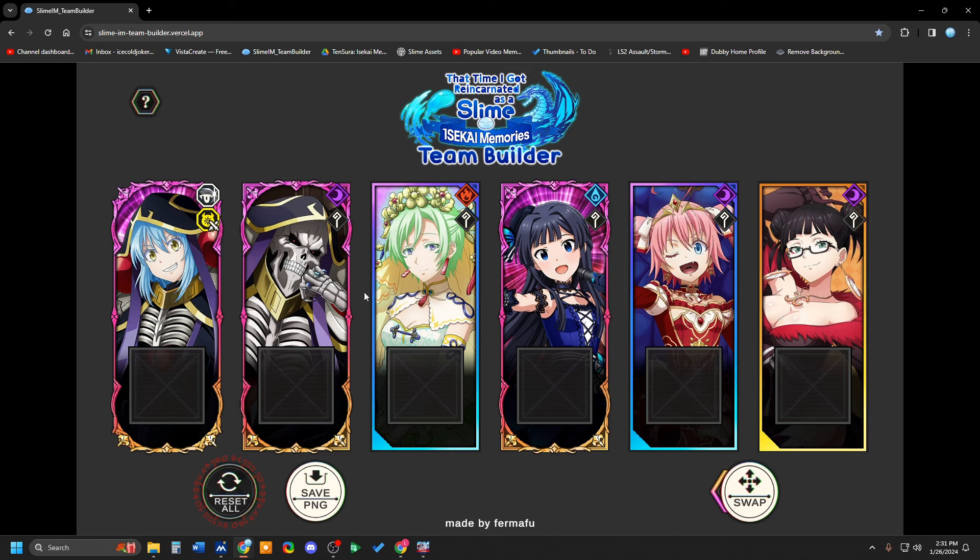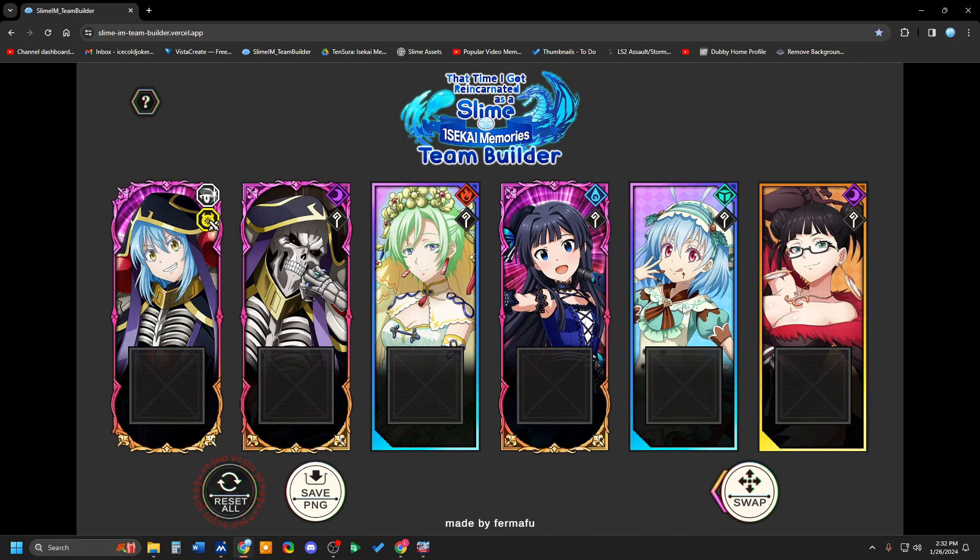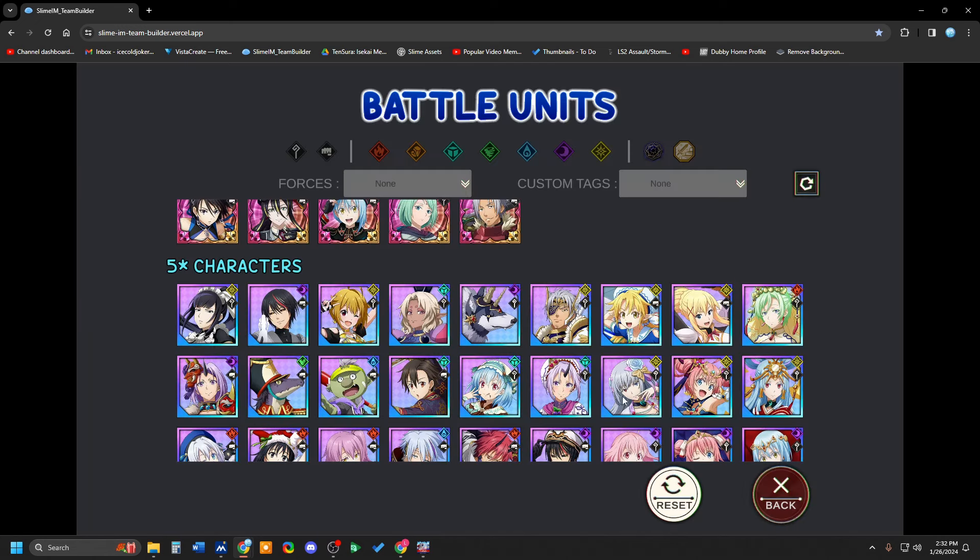So you're looking to build a team that has a lot of green orb changing to get full hands of greens, which means you can cycle Rimuru faster. And you're also looking for units that are able to support Ainz and his damage-dealing potential. If you don't have Dark Millim, you need an alt buffer. You could bring Space Shinjo if you wanted — she's got a 70% alt buff and she can work, though she's not quite as versatile as Dark Millim.